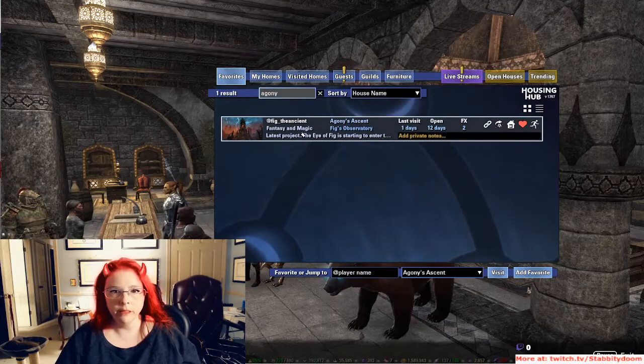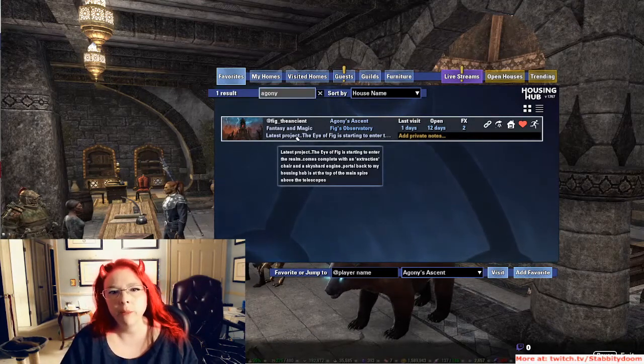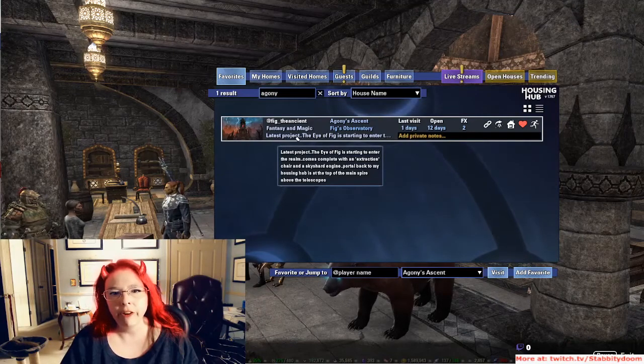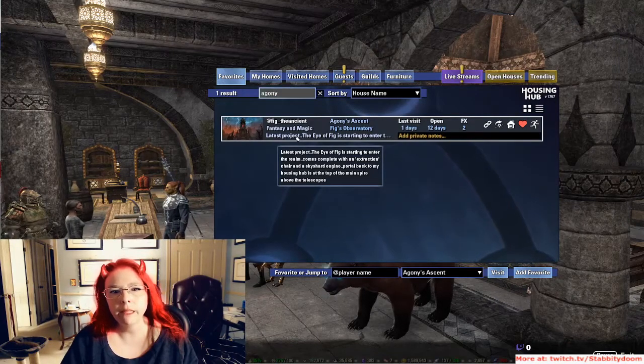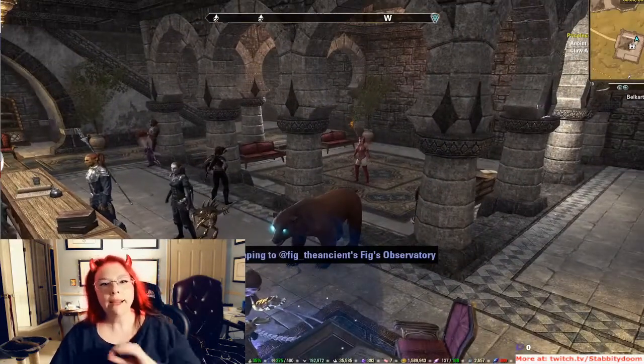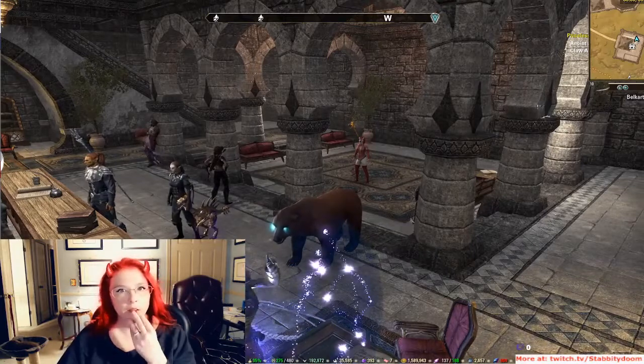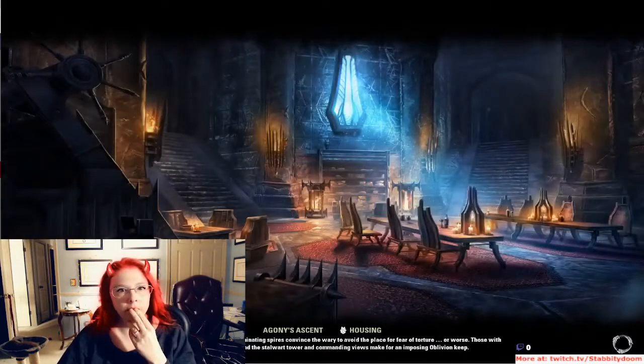So we're going to start with Agony's Ascent, Fig's Observatory. Latest project, the Eye of Fig, is starting to enter the realm. It comes complete with an extraction chair and a SkyShard engine portaled back to my housing hub, at the top of the main spire above the telescopes. I do not know my way around this house — I'm not embarrassed to say — so there may be some difficulty with that.